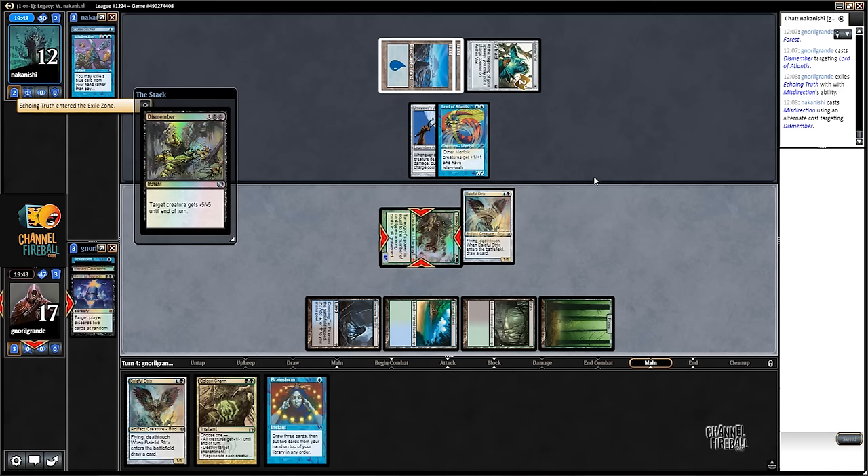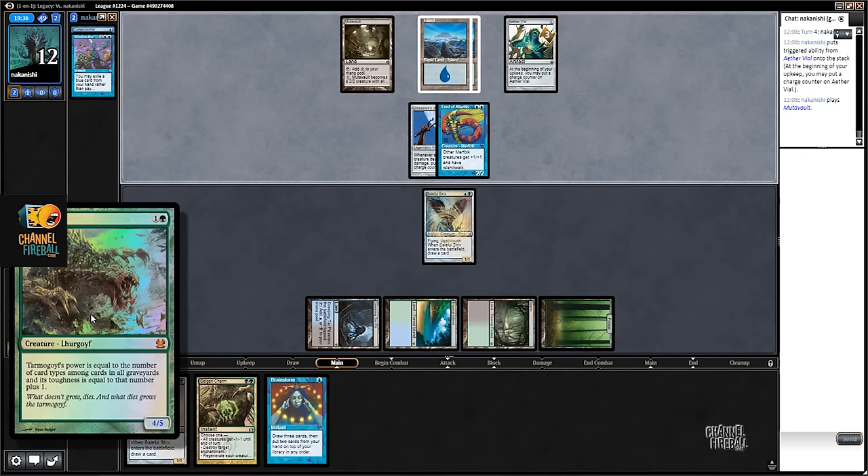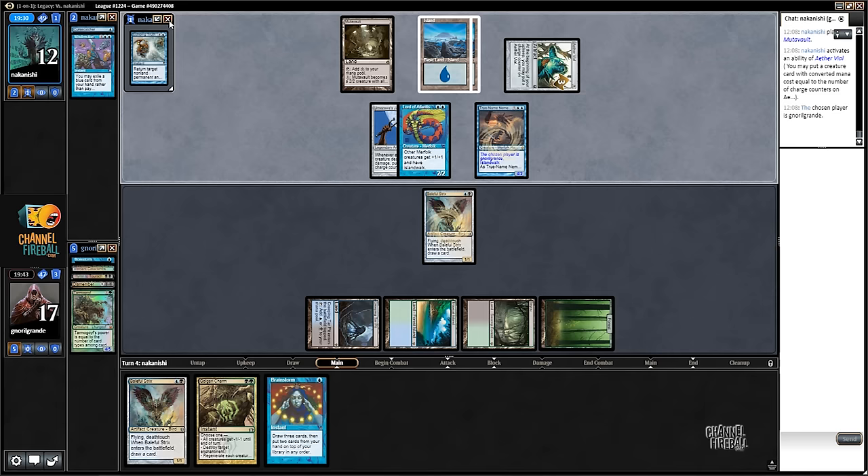That's huge. He killed my Tarmogoyf! Tarmogoyf, poor Tarmogoyf. He killed my own Dismember - what did he pitch? Force of Will for what? How can he have this? Oh no, True-Name Nemesis now - so now, oh it's so bad.